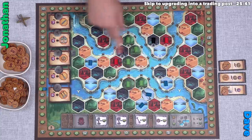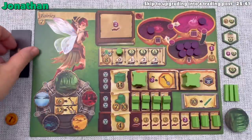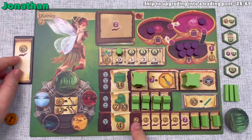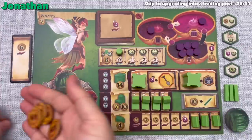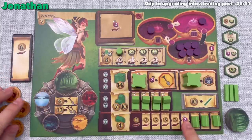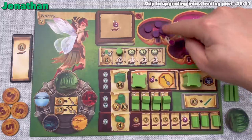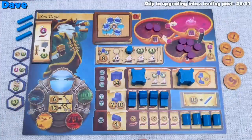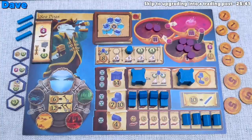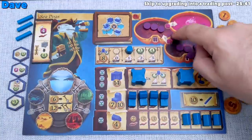Income is normally simultaneous but we go in player order for the video. I get seven power charges and seventeen money — I round up to twenty and put one back. Dave gets thirteen money from his buildings and two from his scroll tile for fifteen total, plus four power charges from his scroll. Income done; it's time for actions.